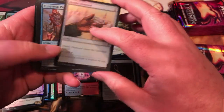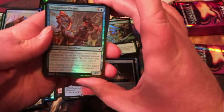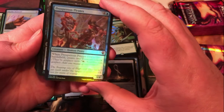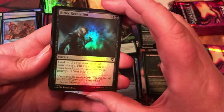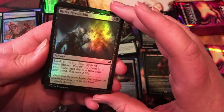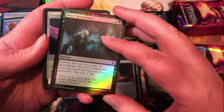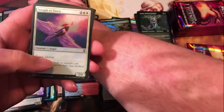Marble Diamond — I think that's only the second diamond in the whole box, that's kind of low. Prosperous Pirates — makes a couple of treasure tokens. Better Revelation — look at the top four, put two in your hand and the rest in your graveyard, you lose two life. Not bad for four mana in black, not great, but not bad.